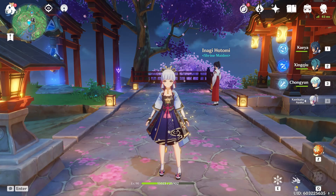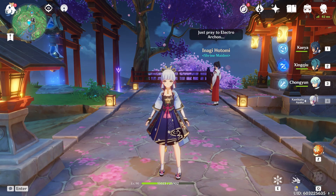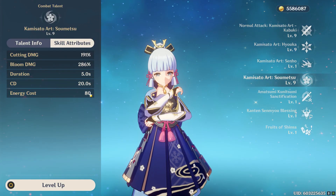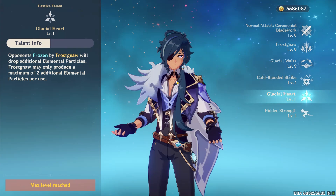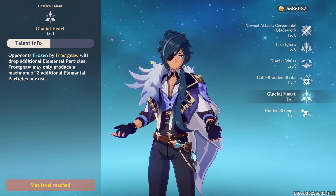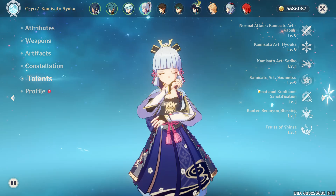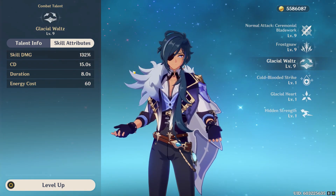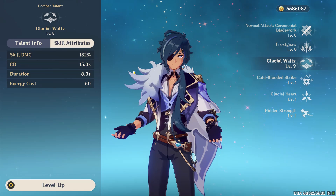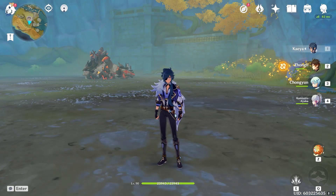Now let's talk about burst uptime. Usually characters with low energy costs compete really well, but in this case it just highlights how strong Ayaka's burst scaling is. Ayaka has an 80 energy cost with a 20-second cooldown. Kaeya on the other hand has a 60 energy cost and a 15-second cooldown, and his passive talents help generate energy, so Kaeya can keep his burst uptime really high. But the reason this doesn't matter much is because of how much damage Ayaka's burst does — she was doing 245,000 with her burst. Even if Kaeya has 100% uptime and casts his burst twice, he's still going to fall behind Ayaka even though she's only cast hers once.